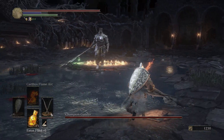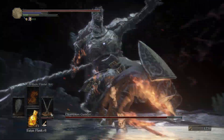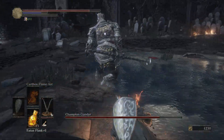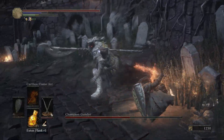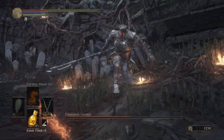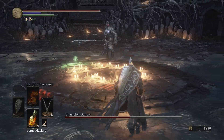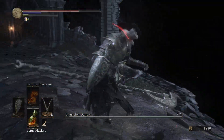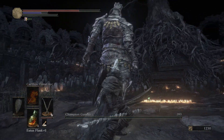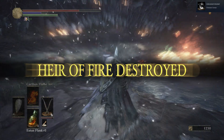Do y'all remember Iudex Gundyr? Well, Champion Gundyr is him, but roided out. This boss has some of the same moves as the earlier version, but he adds twists that make it much harder. For Phase 2, his eyes turn red and he starts charging at you. After that, he becomes a freaking martial artist — he is kicking me around and beating me up with his halberd. I died so many times to this boss. After a lot of failure, I finally killed him and I was so dang happy. I love this boss so much, and the track is still freaking fire.